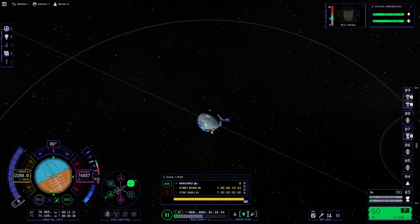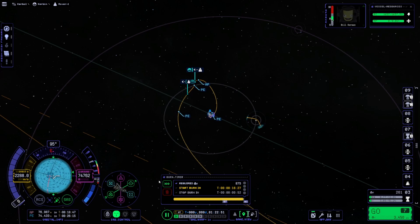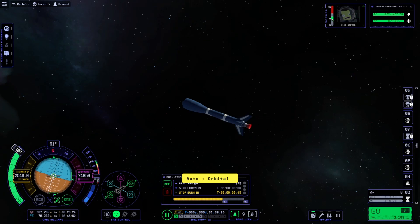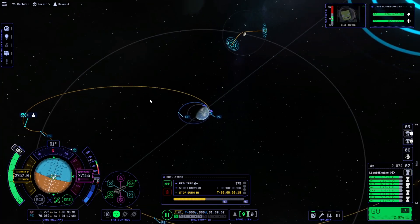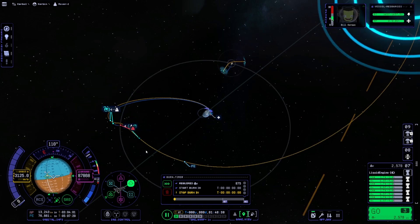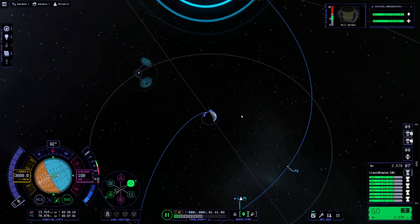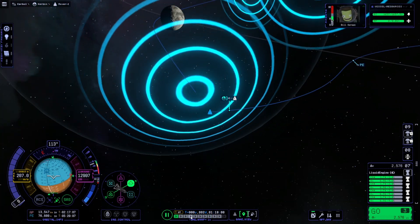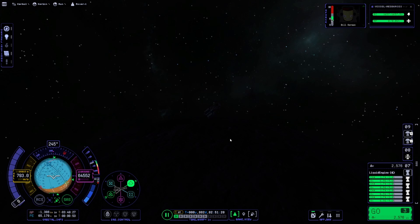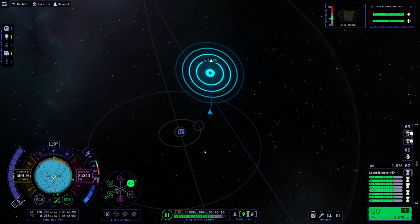Here we are — we've arrived in orbit and we're going to do a small gravity assist around the Mun just to save a little bit of Delta V. It won't save much, it's like a little over a hundred, but we don't have a ton of extra Delta V for this mission, so every little bit saved helps. We come very low in our encounter with the Mun, slingshot around, and exit the Mun's sphere of influence before exiting Kerbin's sphere of influence.